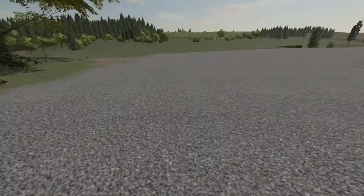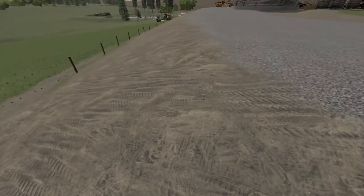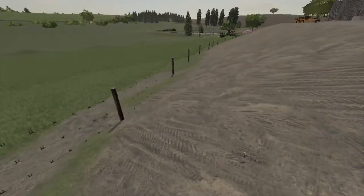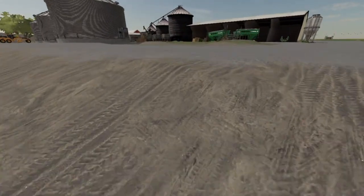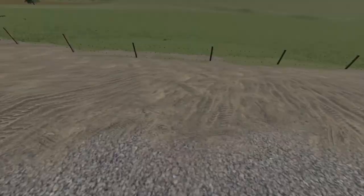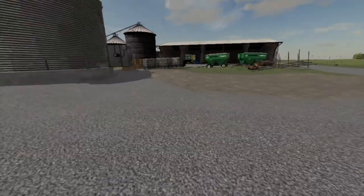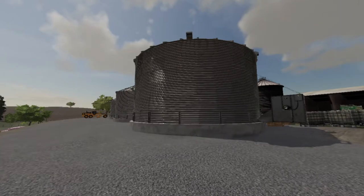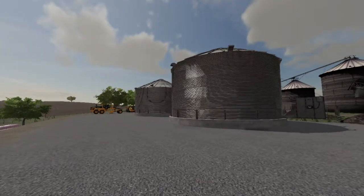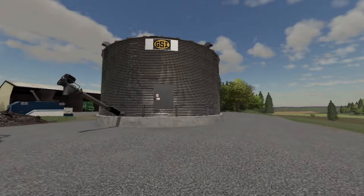They did some dirt work and built all this up - they did it pretty fast too. Look, here they come in, packed it. Although they kind of covered my fence up a little bit, but that's okay. I don't have cows or anything out there yet. I'm kind of scared my drivers might drive off this edge though. These are the GSI grain bins.